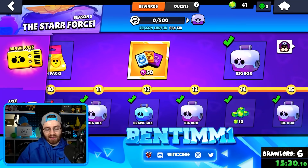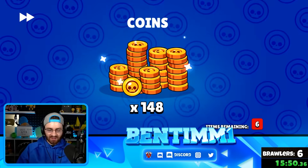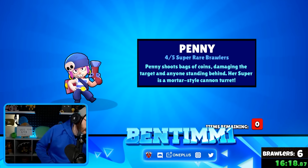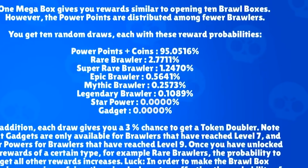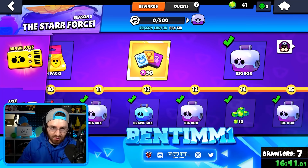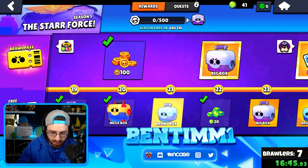Six brawlers so far. Another six-pull — please don't be Rosa — it's Penny, another super rare. Do super rares affect legendary chances? It dropped a little bit, down to 0.1 now. Penny, I blame you. Our legendary chance is now 0.07, which isn't very good — anything like 0.2 or 0.3 I'd say is solid.